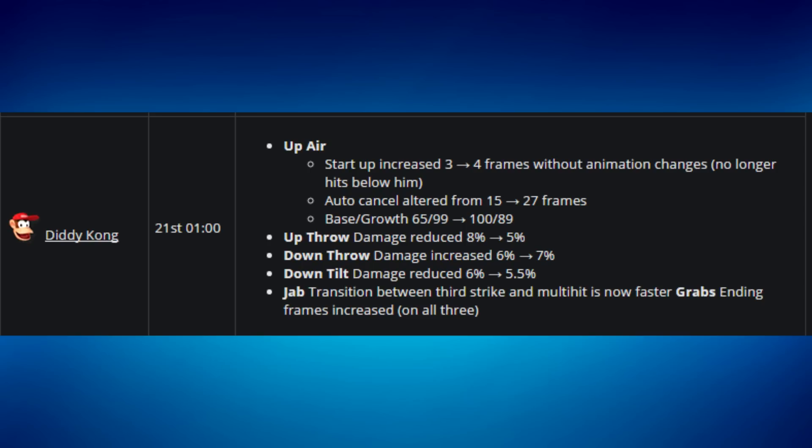Because the base knockback is higher, it's harder to combo with, and the growth is much lower — meaning the up air initially has more knockback in the data calculations, but for kill purposes it has way less knockback. They also nerfed the range: up air now only has a hitbox directly upward, not behind Diddy at all. It used to be useful for spacing neutrally, but now it's essentially a useless move.